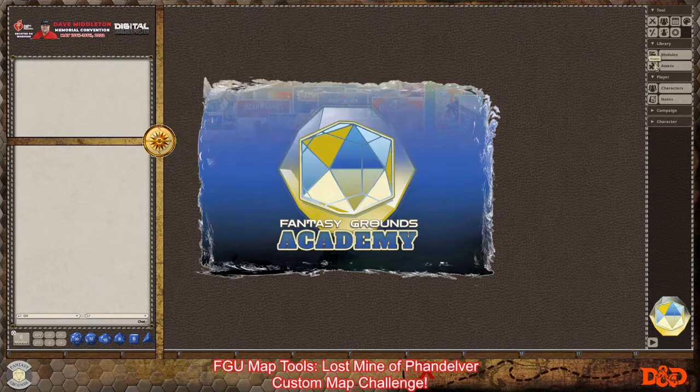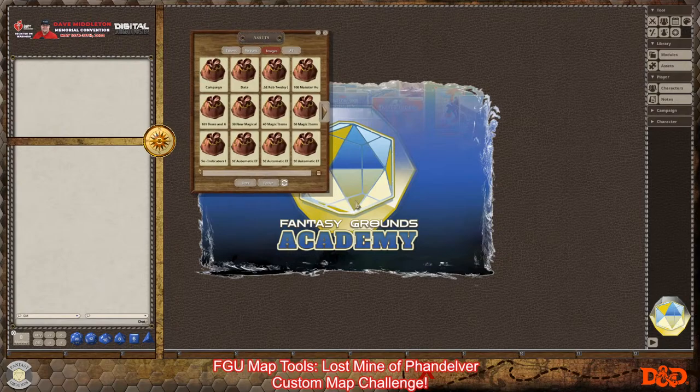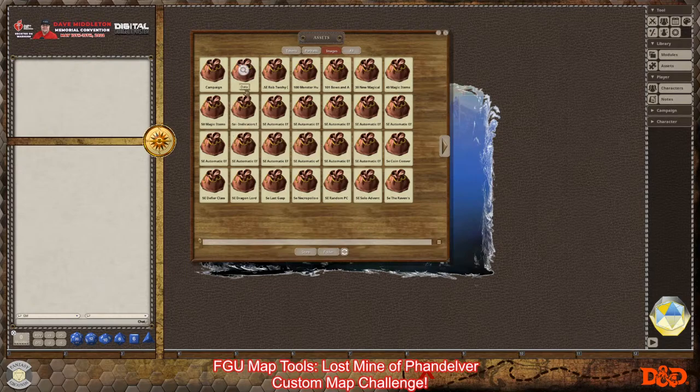Next is the assets. If I come over to my assets folder, I've already added some third-party maps — these Wildershire maps — which are very close to the original Lost Mine maps. If I click on the campaign folder, which only appears when you add images through the folder button at the bottom of the frame, and then click the refresh button, the campaign folder will show up and these maps will be exclusive to the campaign you're in.